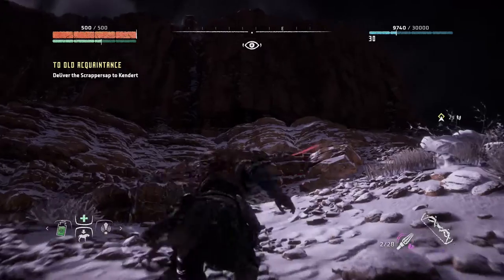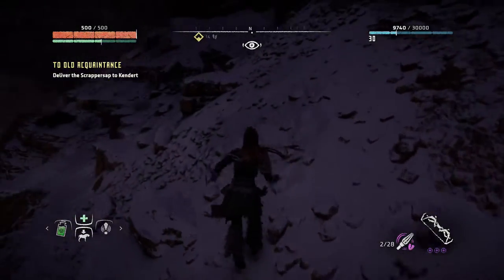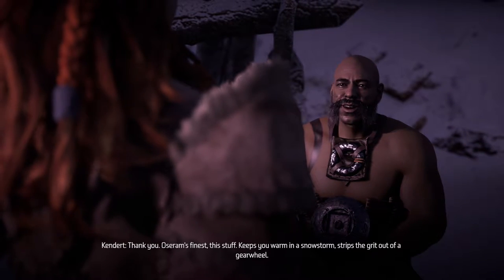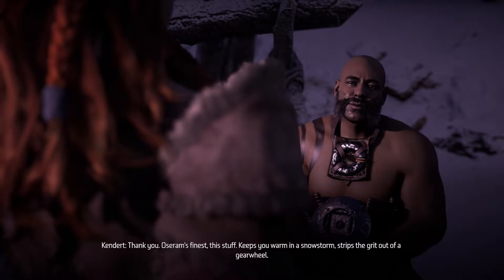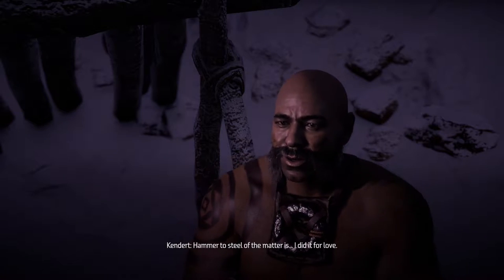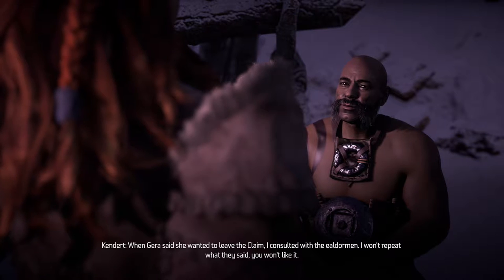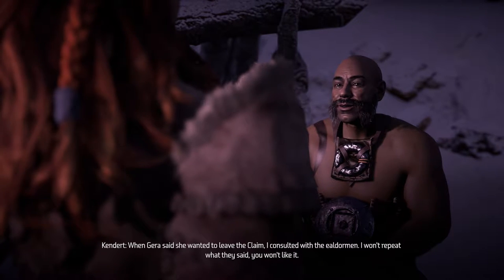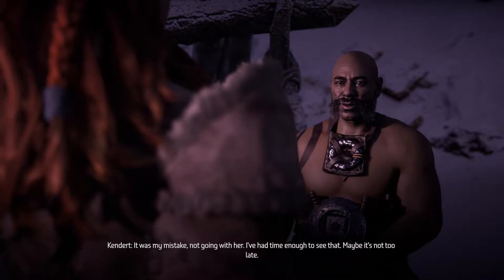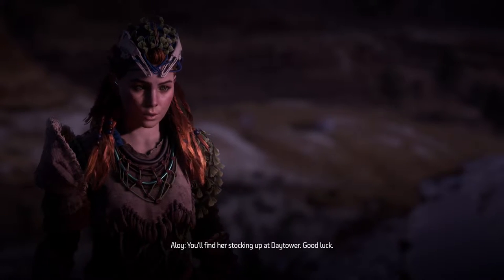And then we're going to hunt some thunder jaws and get at least two very rare items. But they could drop up to three of them — we'll see. Hmm, Huntress, thank you. Asaram's finest, this stuff — keeps you warm in a snowstorm, strips the grit out of a gear wheel. Kendrit, why did you set out so unprepared? I did it for love. When Jira said she wanted to leave the claim, I consulted with the Ilderman — I won't repeat what they said. I've already dug myself a hole deep enough to swallow a thunder jaw. It was my mistake not going with her. Maybe it's not too late. You'll find her stocking up at Day Tower. Good luck.